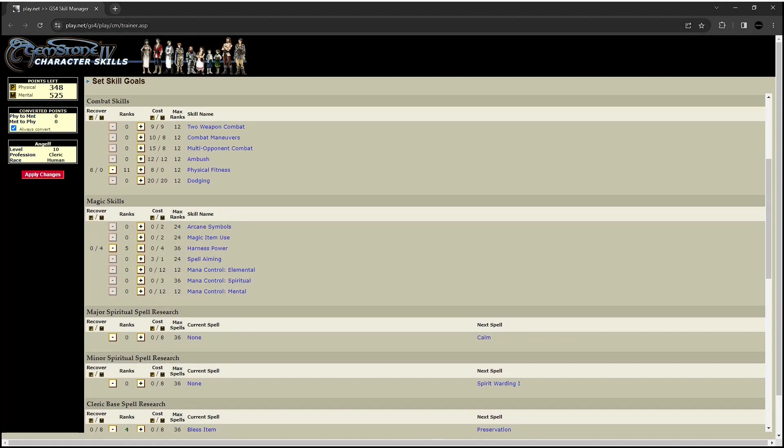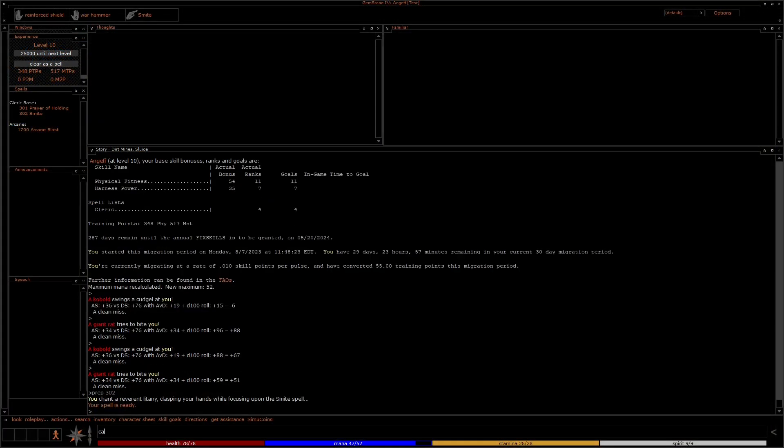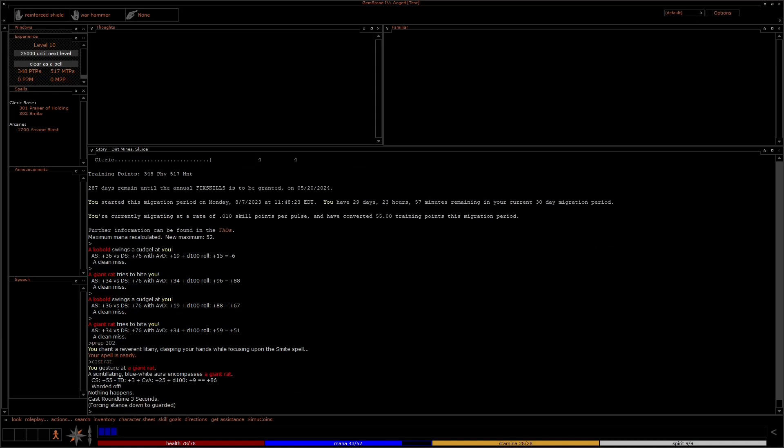You'll need the Harness Power skill, which increases your maximum mana points. To generally cast a spell, prep the spell number and cast at the target. My level 2 spell, Smite, is a CS-based spell.